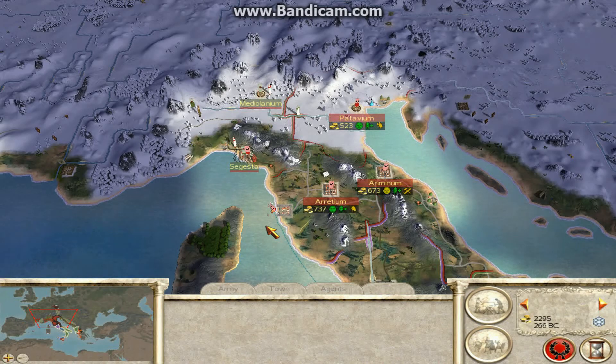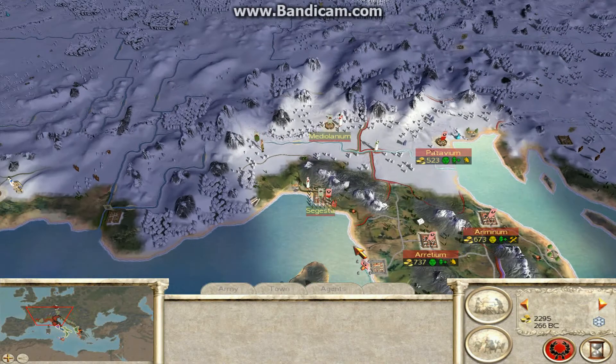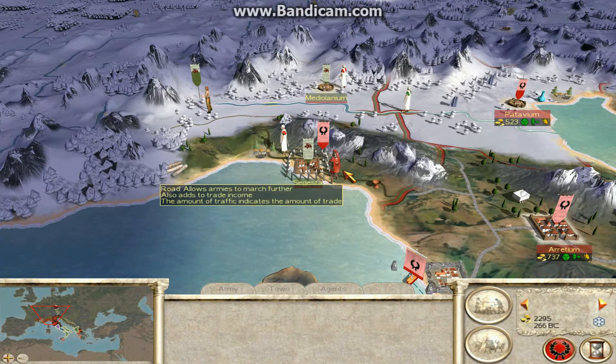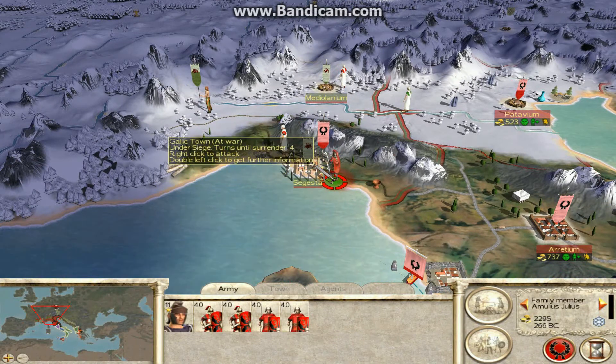Hello and welcome back to my next let's play. This is let's play number 8 of Rome Total War. My name is Mr. Commilster and welcome to my let's play. So when we left off, we had lost Segesta to the Ghouls and I have now sent an army here to siege it.